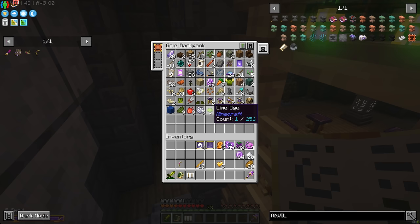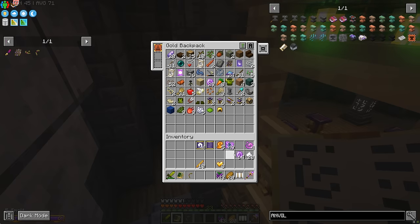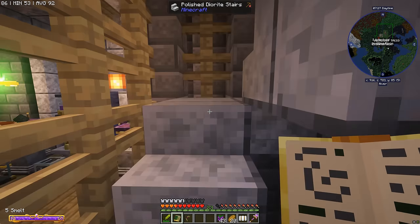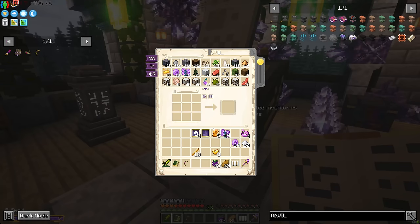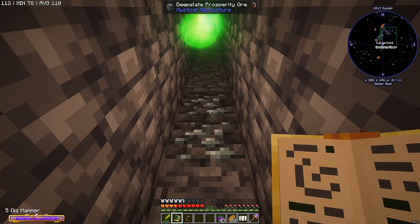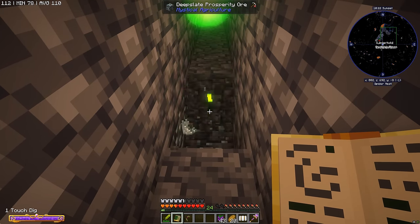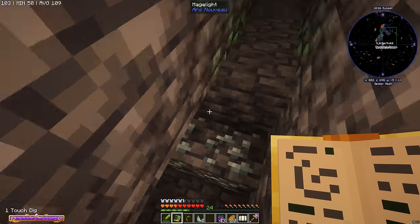We've got our spell book, our bow of legends, some food, some source berries. We'll chuck some stuff in the computer to make space for the mining expedition. Let's go find ourselves some Prosperity Ore. Oh my god — Deep Slate Prosperity Ore, we already found some! You need an iron pickaxe to dig this, which luckily Touch Dig handles. Already we're finding the things we need so quickly.